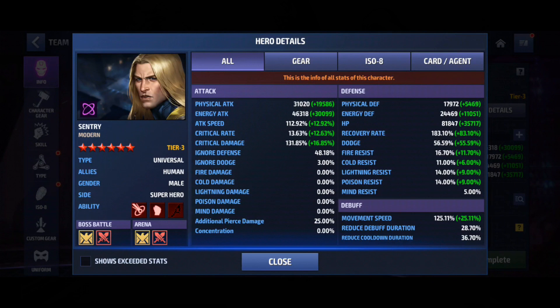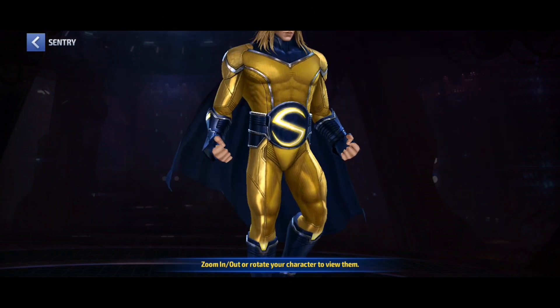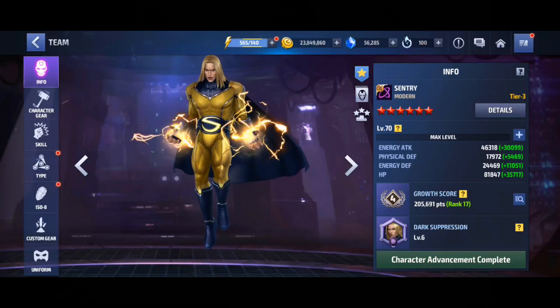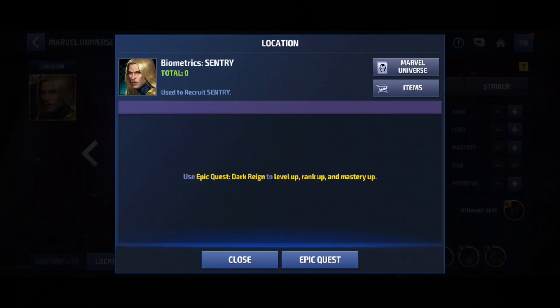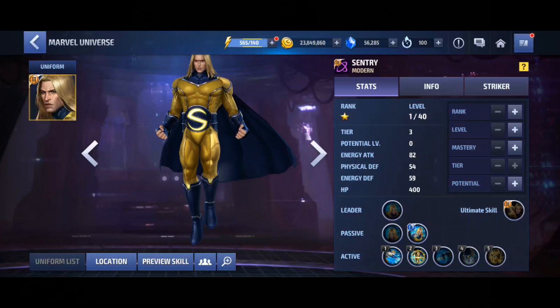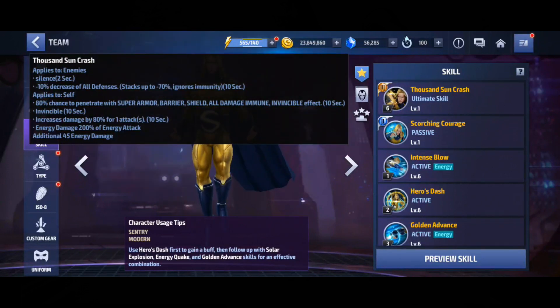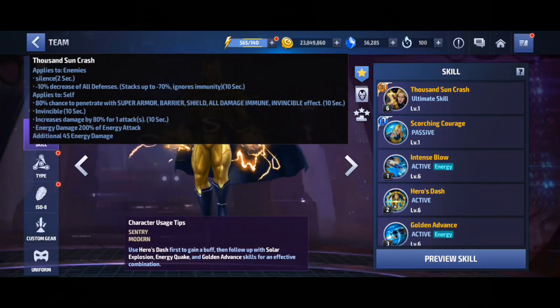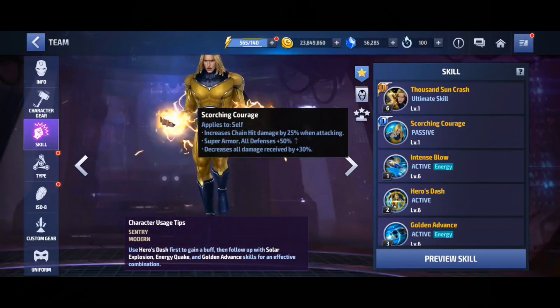Next up is Sentry — a universal superhero. You get him by using Epic Quest Dark Rain to level up, rank up, and master up, so he's the main character of the epic quest. His tier three skill applies silence and decreases all defenses, plus invincibility for 10 seconds and 80% increased damage — not bad at all. His tier two passive increases chain hit damage by 25% when attacking with super armor. His first skill does burn damage, which is handy in Alliance Battle Extreme.